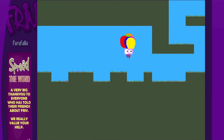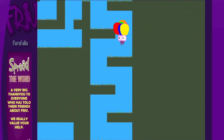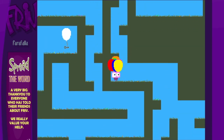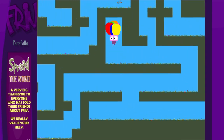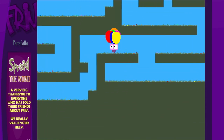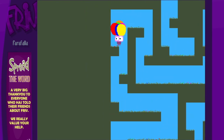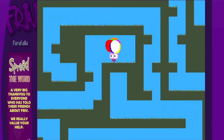Why are we collecting balloons? Is that just to stop us from falling? Because I remember in the beginning it said we're falling. Is there some sort of storyline here? The white balloon's over there. I think the way to get to it is to go the other way. Now I have the white balloon.